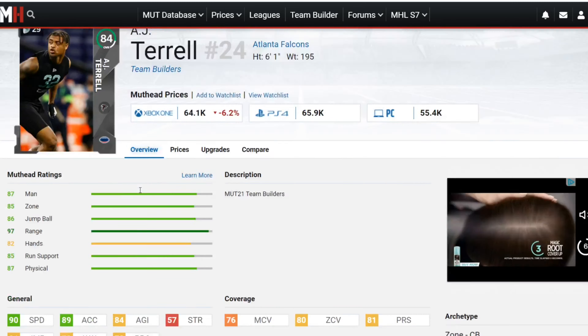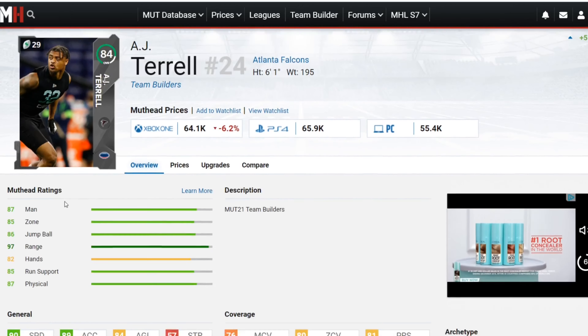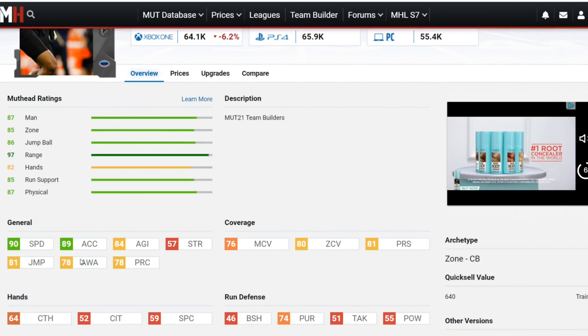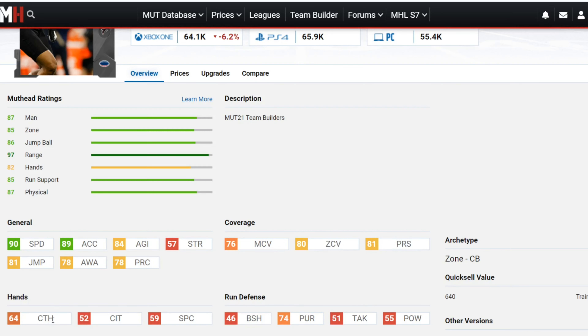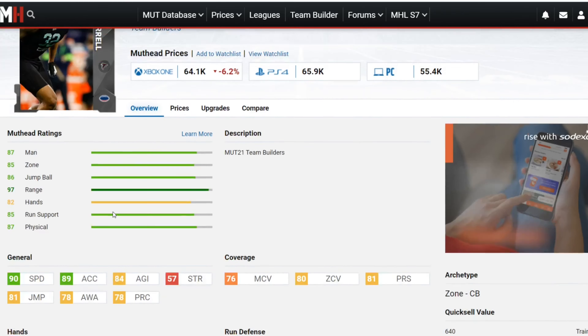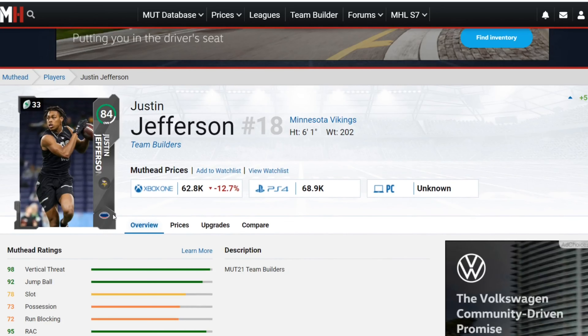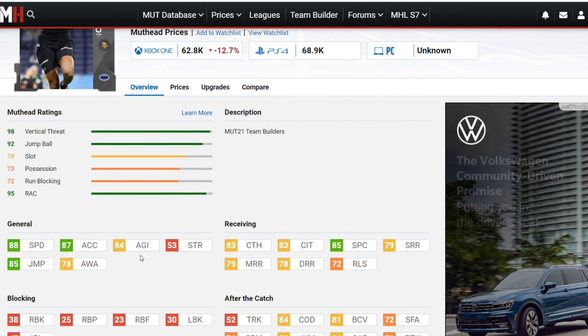Next up we've got AJ Terrell for the Falcons. What really does it for me is that 90 speed — he can keep up with Tyree Hill, which is essential given how many people run Dante Hall or Tyree Hill. He's got 89 acceleration, 84 agility, 81 jump, 78 awareness, 78 play recognition, 76 man, 80 zone, 81 press. The big thing about this card is the speed — he's going to be able to keep up with the fastest receivers in the game.